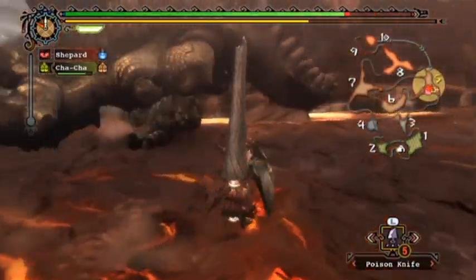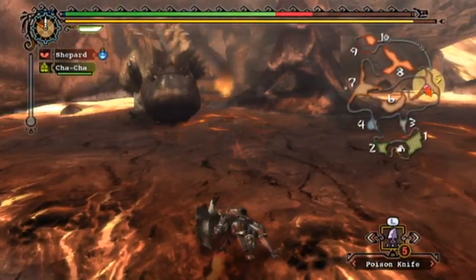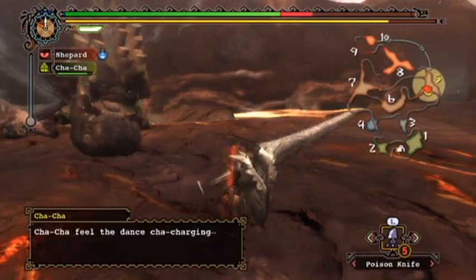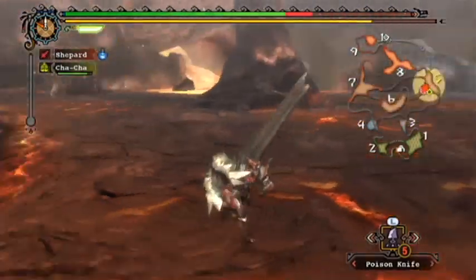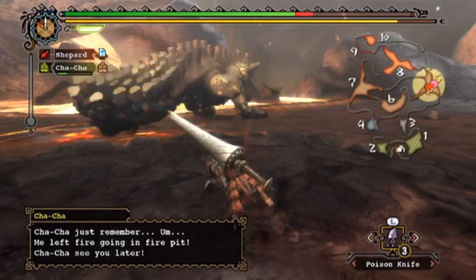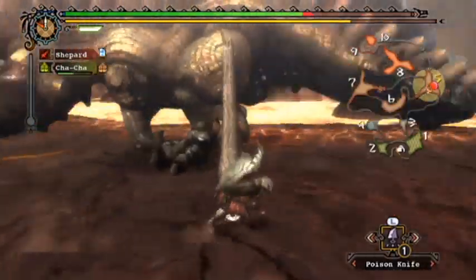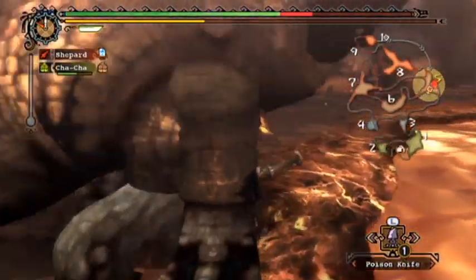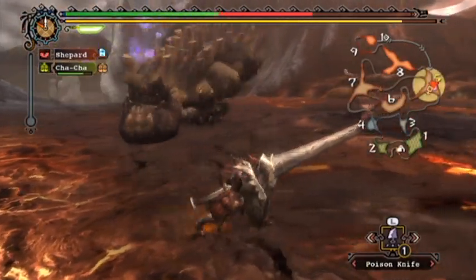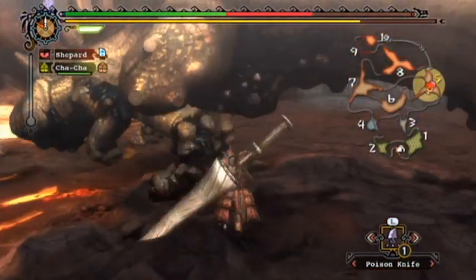His soft spot — the spot we really need to be hitting — is of course his stomach. So in general we're just going to wait for him to do an attack, regroup, and aim for his legs or underside. Now is as good a time as any to get some poison off. You only have to hit him three times, so if you miss one it's not a big deal. At the very least block the chin attack because the tremor can be blocked, but ideally you'd be in a position to counter it and get an attack out even faster.